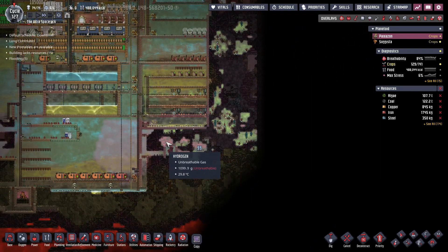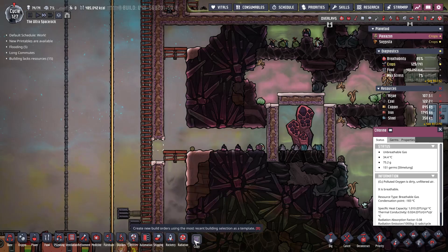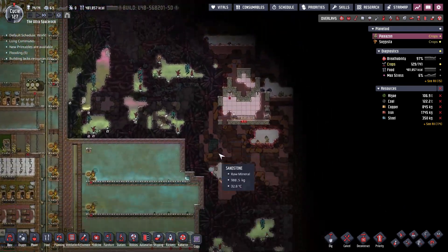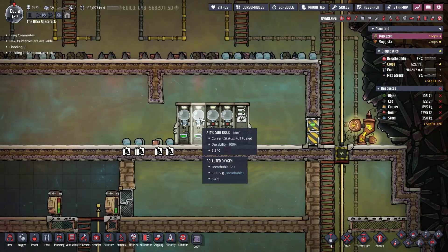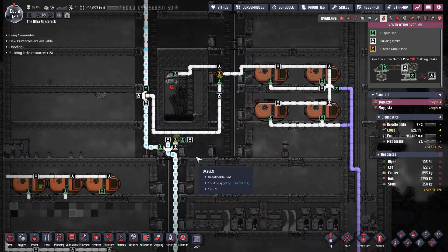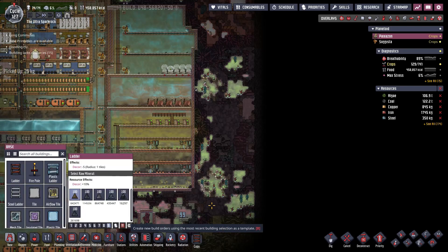There is another one here but this whole area is a bit awkward to go into. I'm going to put this wall back in — it doesn't need to be on alert. We're going to come in actually much higher from here and work our way down. That way we can have what looks like four duplicants in full atmo suits where the gases don't matter. Four duplicants out of 14 doing the work isn't great but it's certainly better than nothing.